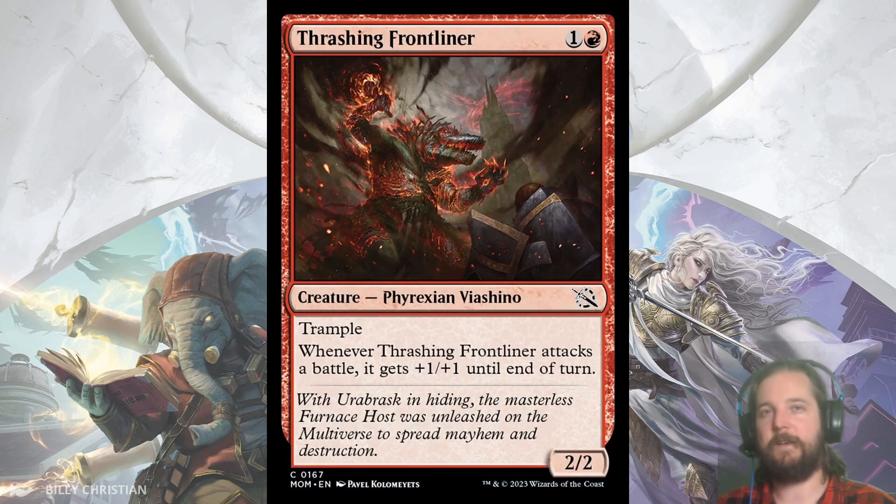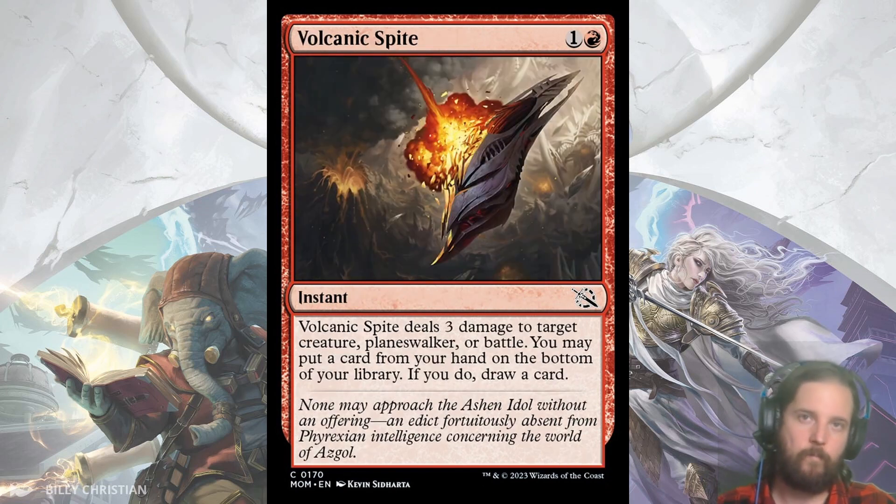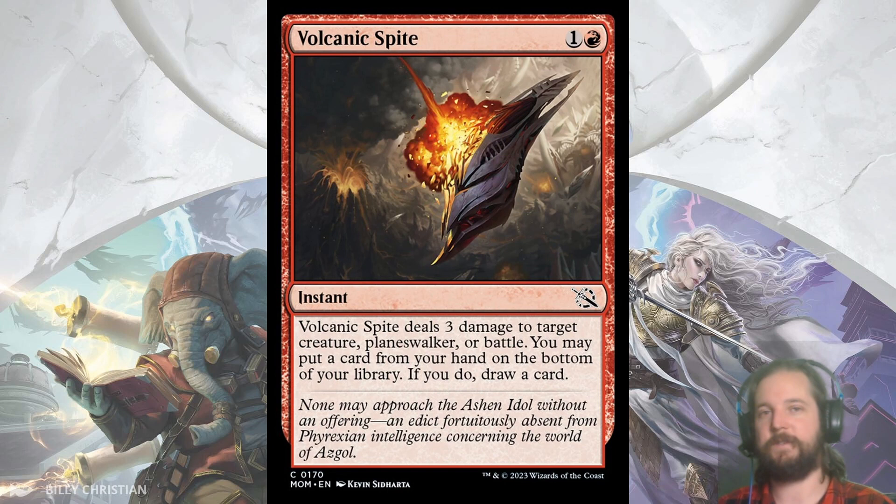Now for red. Thrashing Frontliner is a 2/2 trampler for 2 that gets plus 1, plus 1 until end of turn whenever it attacks a battle. Red is the most interested in battles and the most equipped to flip them, so this fits right in. The fact it has trample goes well with combat tricks, and I think it makes an above-par Grizzly Bear. Volcanic Spite is the best red removal at common — for 2 you deal 3 damage to target creature, planeswalker, or battle, then you can put a card on the bottom of your library to draw a card. It's a reprint of Fire Prophecy from Ikoria, which was one of the best cards in red at common, and this one hits planeswalkers and battles. The rummage effect is particularly nice at 2 mana to help smooth your curve, and the 3 damage means this can trade up in value — or you can use it to trade in the land you've been holding to play around your opponent's discard effects.